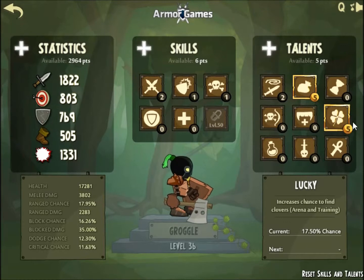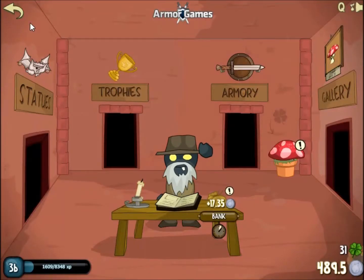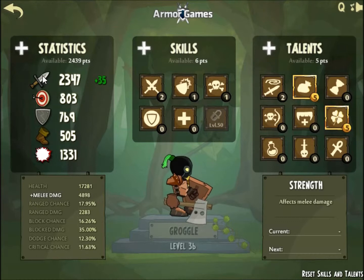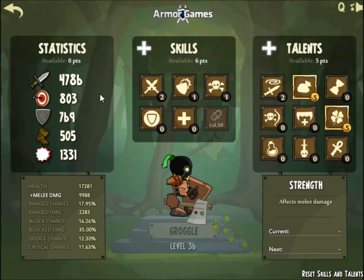While I was training I thought of upgrading this lucky sun, because then I had a chance to find clovers. By now I found — let's see — 31. What I will upgrade now is the strength, I guess only, because I want to kill most enemies in just one hit. Oh my god, that's insane — almost ten thousand!